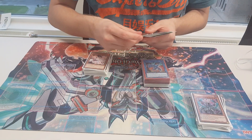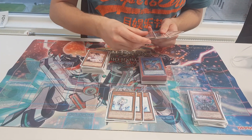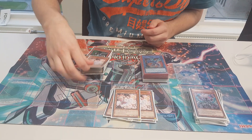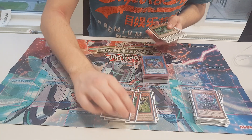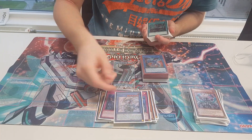For hand traps, I played 18 hand traps: three Nibiru, three Veiler, three Augur, three Ash, Gamma, Imperm, and then the spice — Saravis.